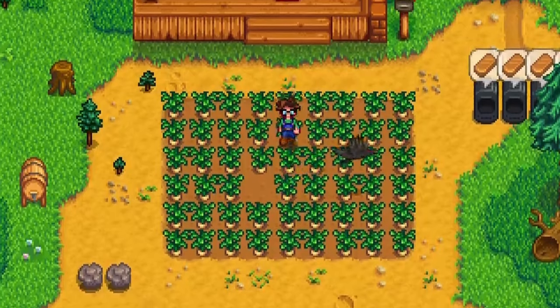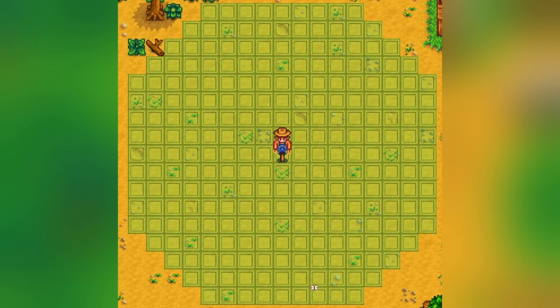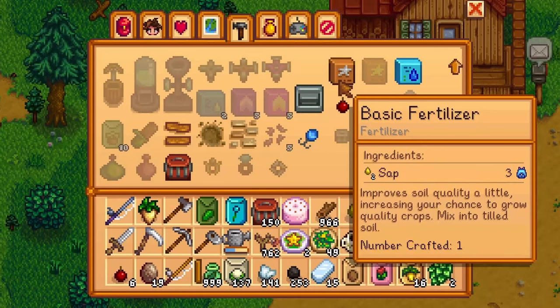Scarecrows are important because they protect your crops from being eaten by crows. Scarecrows' protection range spans 8 tiles in radius, protecting 248 tiles of your crops, so make sure that you have enough scarecrows on your farm. Fertilizer is used to increase the chance of harvesting a higher quality crop.